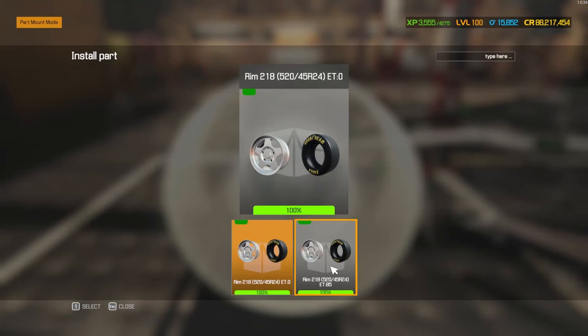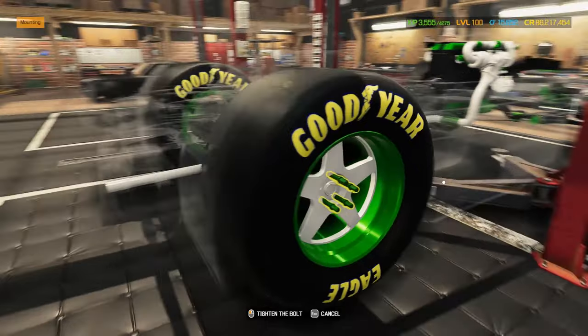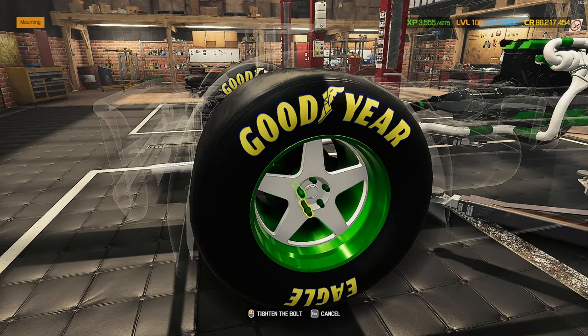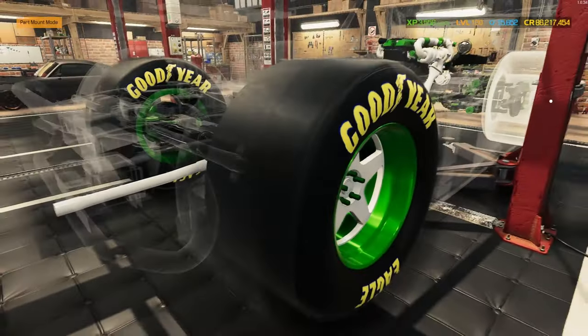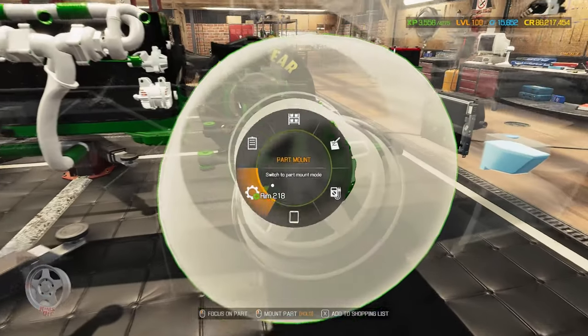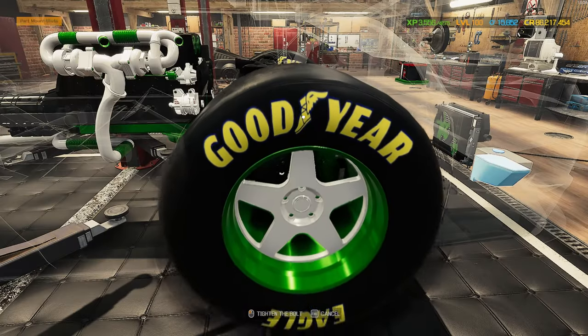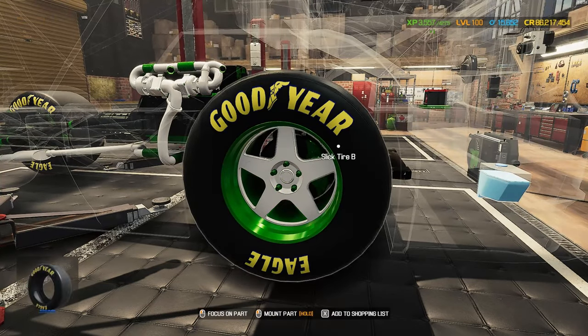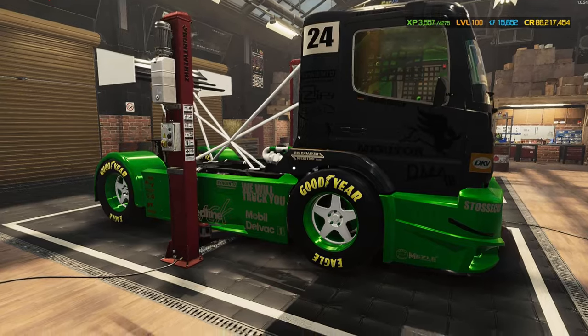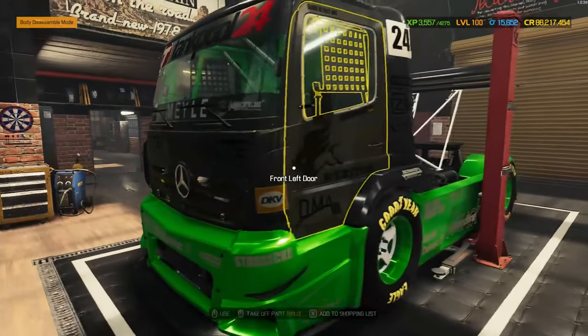That's looking pretty good — sticking out a little bit just like the other side. For the fronts, exactly the same except no ET needed, so still a 24-inch rim, 520 width, 45 profile. On you go — green bolts in the center with a white rim, green rim on the outside, and a white center inside. Absolutely fantastic. Is this race truck 100 percent? Checking statistics — 100, 100, 100, 100 — well and truly all finished!